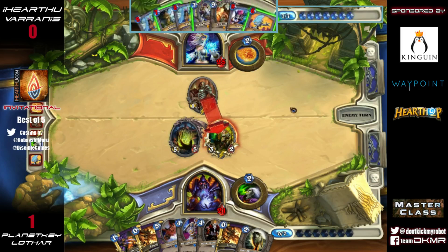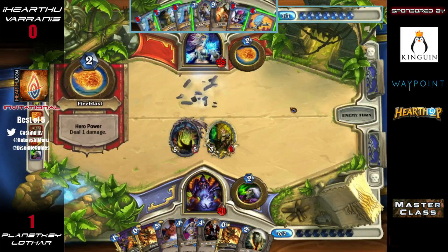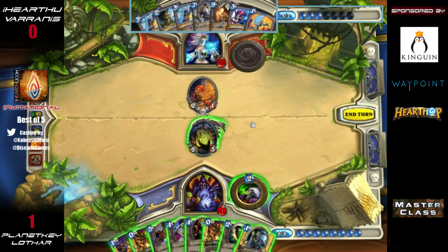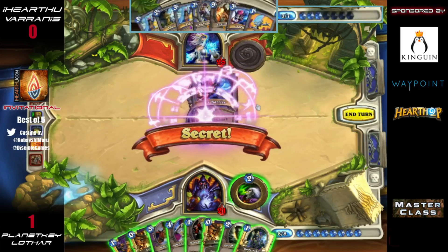With that Loatheb, it's a nice play because it keeps him from playing spells, and while he can't play a big minion, being able to use a zero-mana power and play the Loot Hoarder is still a decent way to use his mana. Since he's not in danger of dying, not being able to use all his mana isn't so bad. What's really nice is that Lothar got Loatheb out before turn eight or nine — we've seen Freeze Mage players have Loatheb played against their turn nine, then just Alexstrasza and not worry about it for the rest of the game.